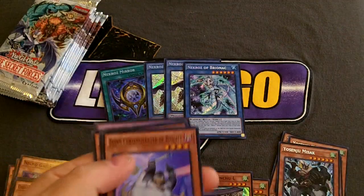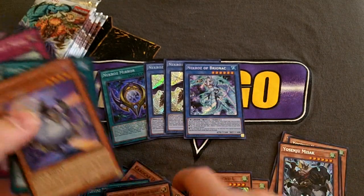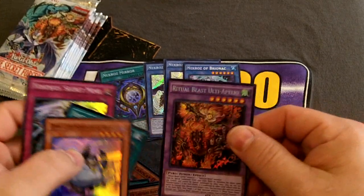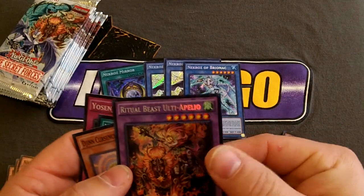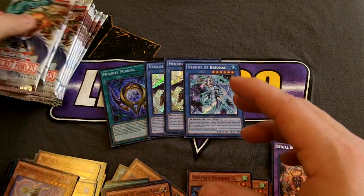Next pack — and this will finish off the first side. Another Minju, which is good, I need that. And what do we have here? The Ritual Beast Lion guy. Alright, that's fine, that's cool.